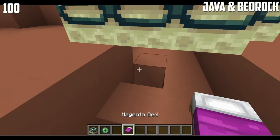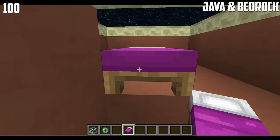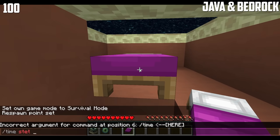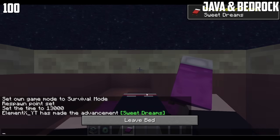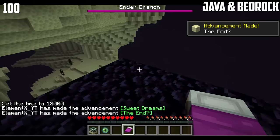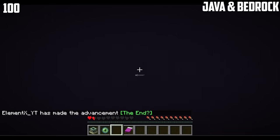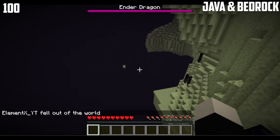Make a portal, then put a bed underneath the end portal, just like this. Go into survival mode and sleep in the bed — the respawn point will be set to that position. Once you spawn in, you'll go to the End. When you die, you'll respawn in the overworld, but at the bed placed underneath the end portal, so you will go to the End right away.